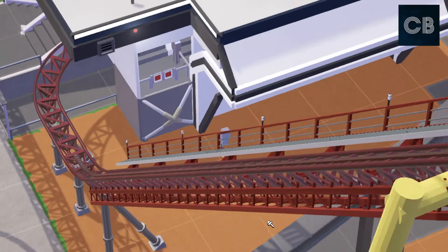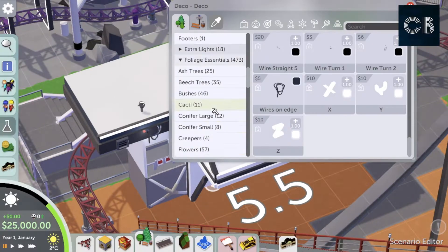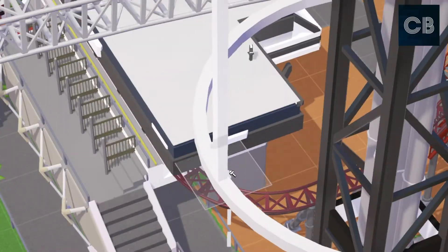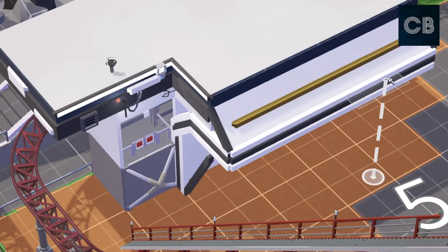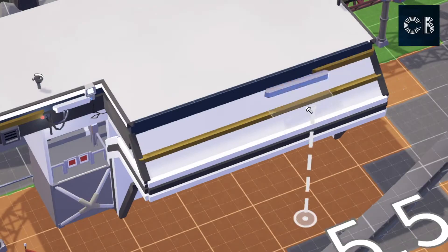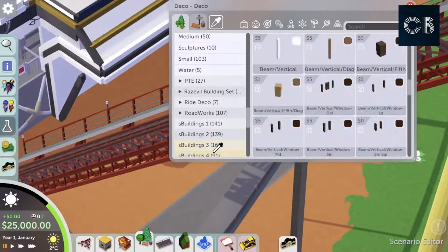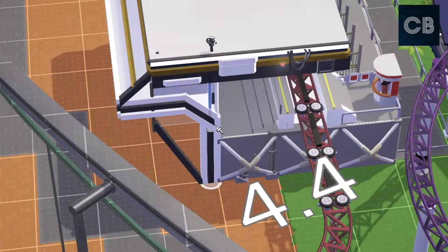Speaking of coaster layouts and realism, I said in the last episode that when my new laptop arrives I'm probably going to get No Limits 2 and learn how to work that simulator. I'm really excited to try and figure it out and see if I can make some really cool realistic roller coasters, because that's what I really love to do. It would be cool to try and create some of the roller coasters I've made in Parkitect in No Limits, but making them realistic, completely off the grid, with better flow and smoothing.